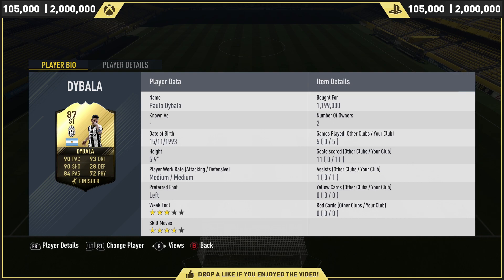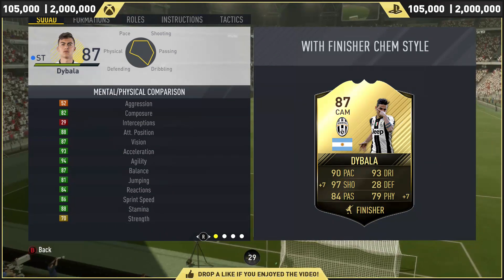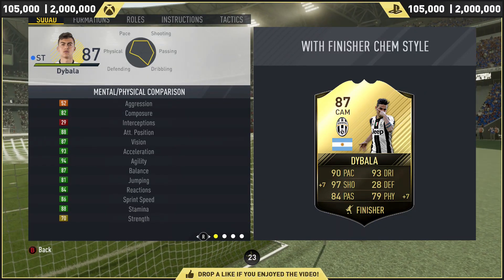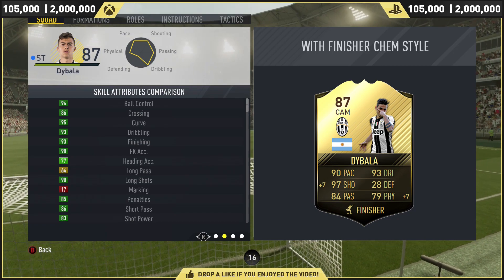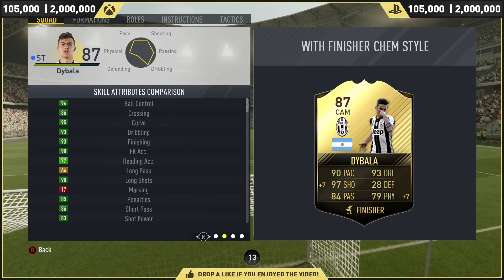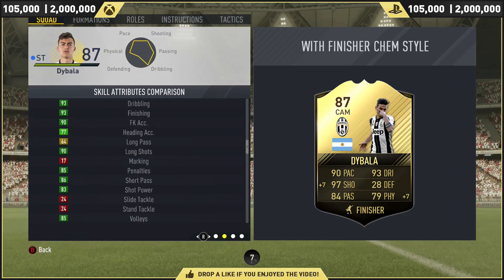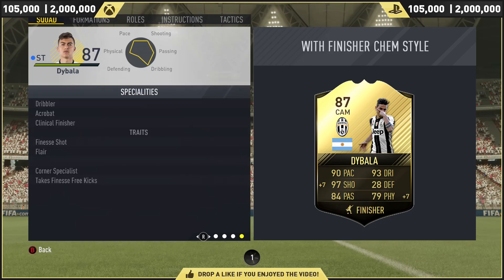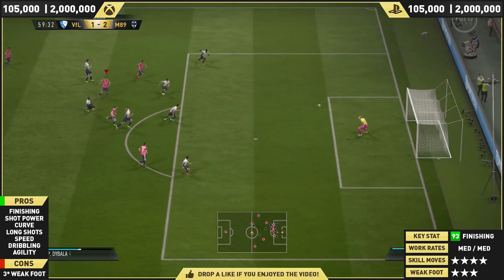He scored 11 in five games — a very good record. Four-star skills, three-star weak foot, medium-to-medium work rates. He is quite diminutive at 5'9", but he does win his fair share of headers with jumping of 81. His strength is 70, but with the Finisher chemistry style his physical goes up by 7 to 79, and his shooting goes up by 7 as well to 97. Look at his skill attributes: 94 ball control, 95 curve, 93 dribbling, 93 finishing, 93 free kicks, 90 long shots, and 83 shot power. His speciality traits include dribbler, acrobat, clinical finisher, finesse shot, and flare.